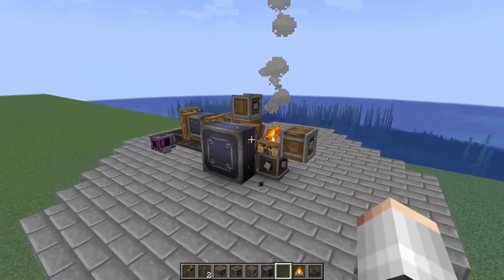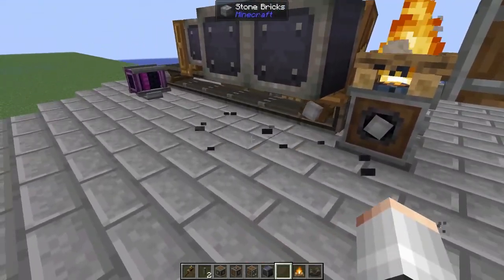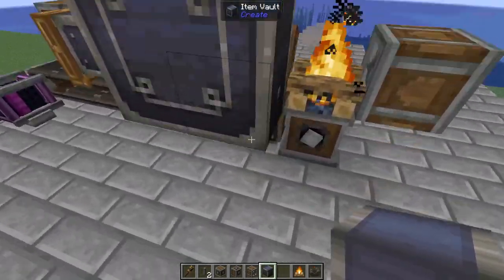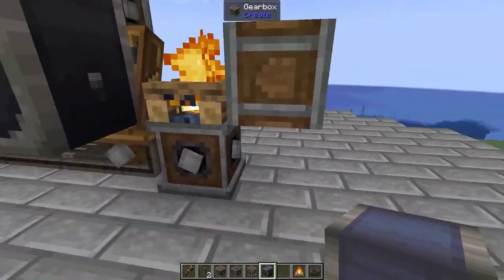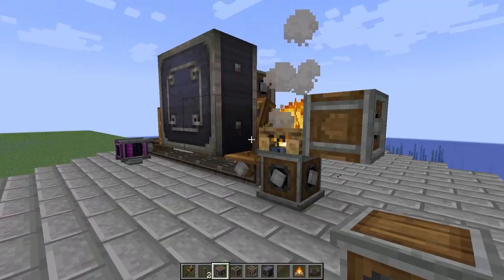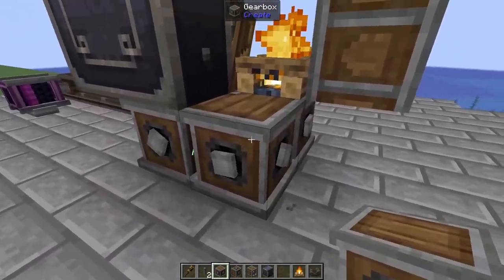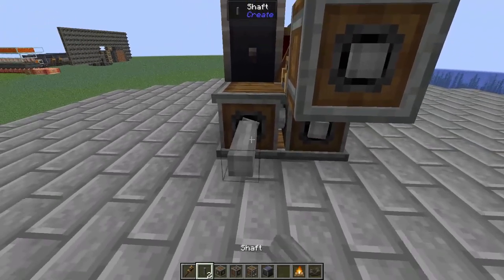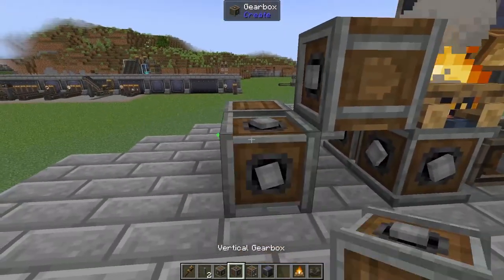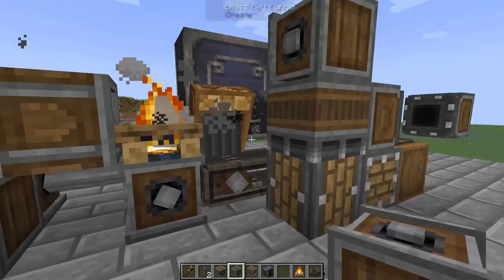Now we're at the point where we can actually start powering things on. To make that easier, we're going to remove the bottom two blocks of this item vault and add those to the top instead. That way we can pull this belt power and send it around to our encased fan. Underneath our item vault, we're going to add a regular gearbox, then a second regular gearbox. From there, add in a shaft, another regular gearbox, then a vertical one and a vertical one. And if I've done that correctly — yes, we are now blowing the campfire fumes.